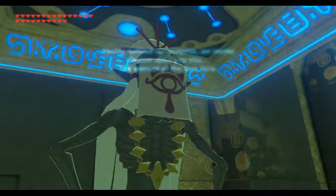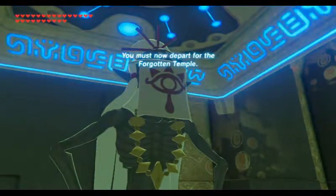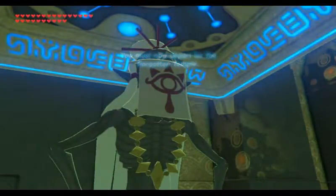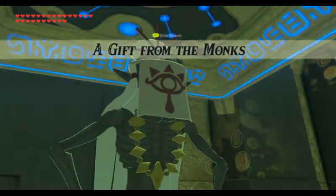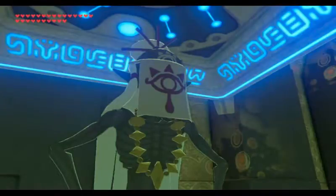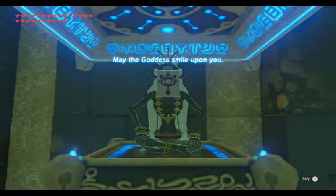Right now I'm just talking to the monk. She's telling me I have to go to the Forgotten Temple where the green tunic is — it's of the wild, so it should be awesome.